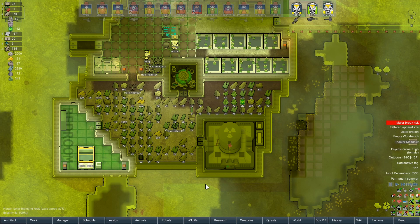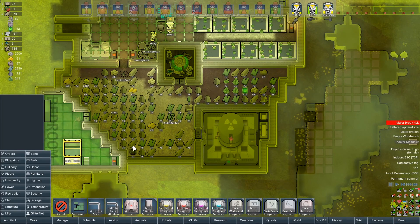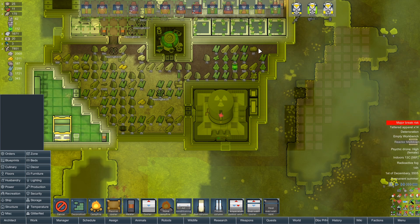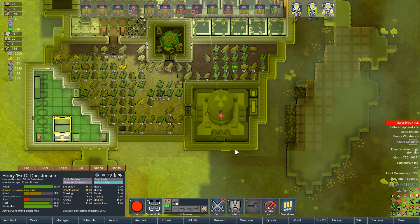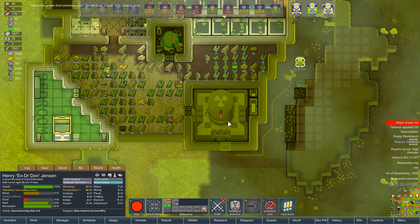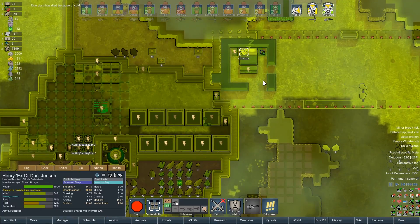Sorry, how did it get hot enough on the moon to overheat a reactor? It's the fucking moon. I was expecting passive heat transfer to keep that cool. I was mistaken. We'll build a vent. Problem solved immediately. Dr. Don, if you could potentially sort this out. How the fuck did that happen? Unbelievable. Never good if your moon base suffers a nuclear meltdown, is it? It's not a fantastic start to everything.